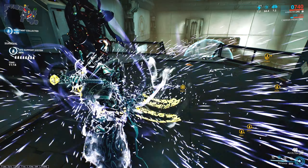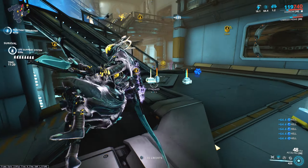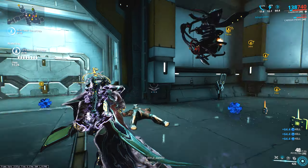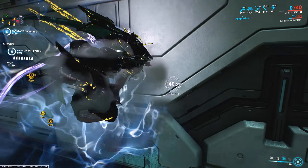Very low max ammo combined with a high fire rate means you can blow through your entire ammo reserves in no time at all, so ammo pizzas or a Carrier are definitely going to be your saving grace with this thing. It's got an interesting special mechanic too — while a two second reload isn't honestly terrible, if you're sprinting it shortens the reload a bit, which promotes mobility.